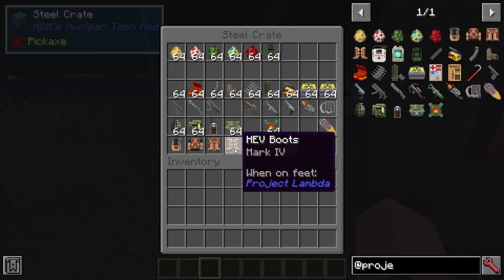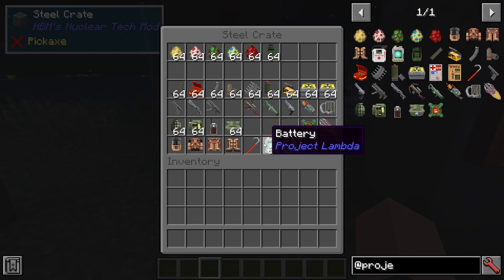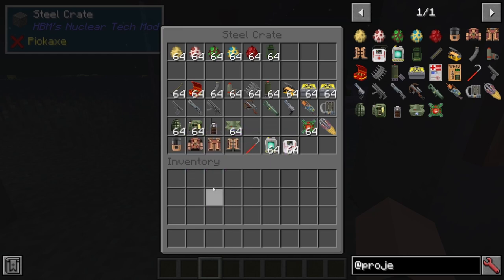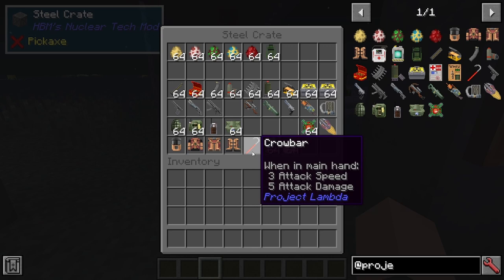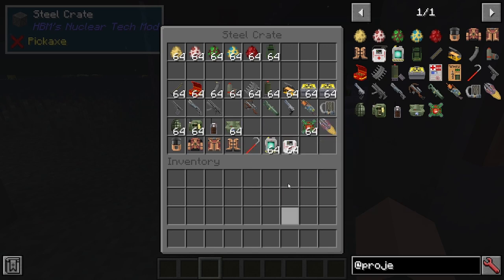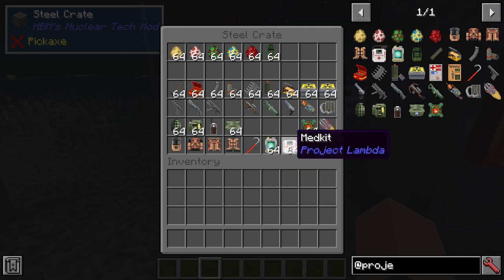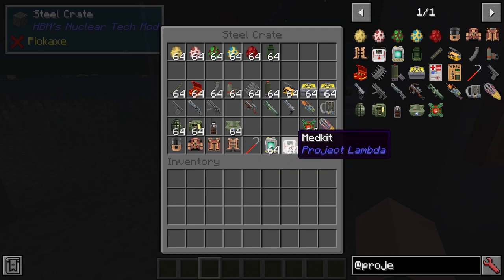For explosives we have the MK5 grenade, the satchel charge with the satchel remote, the laser trip mine, and the snark hives. For biological weapons we have the snark, the hive hand. For armor, we have the HEV Mark 4 Hazardous Environment Suit, the crowbar, the battery for the HEV Mark 4, and med kits.